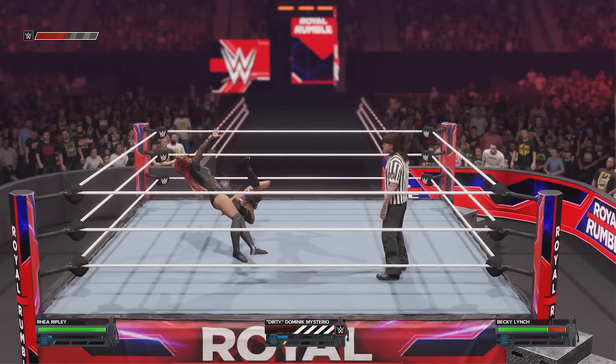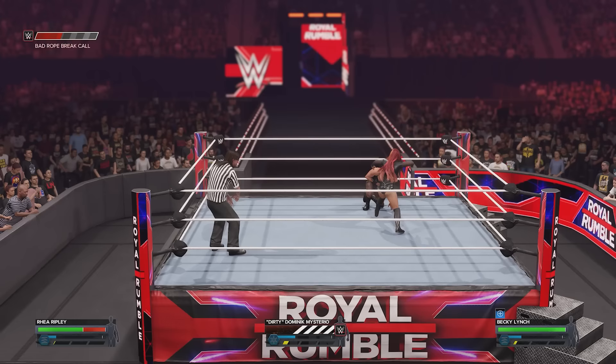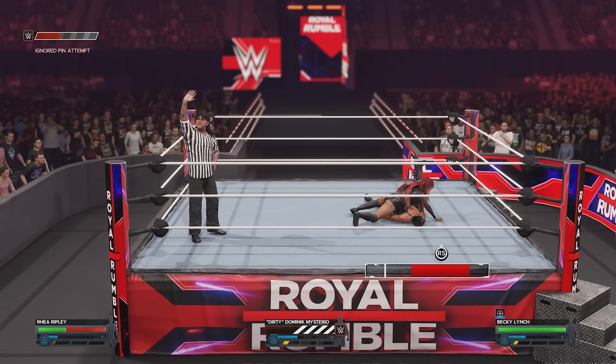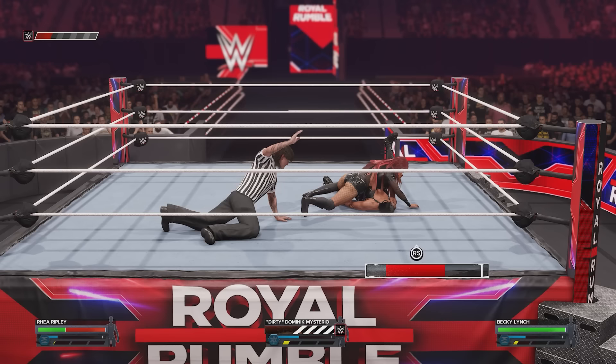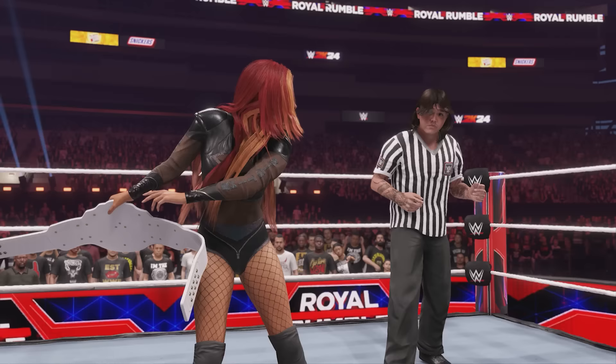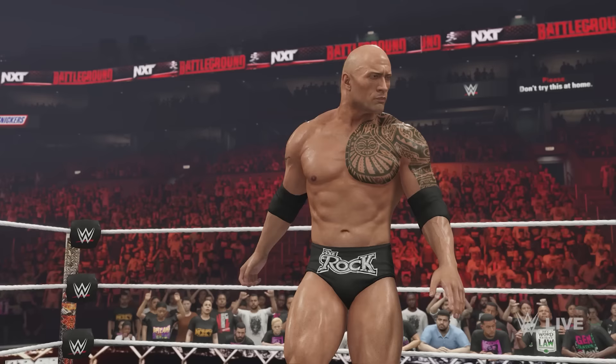If you do a title match and the special guest referee is allied or part of a faction with one of the people in the match, they are going to favor them — slow counting, being more reluctant to count normally. There are also different title win animations: you'll see reluctance to hand over a belt, or different cutscene animations for the victory motion, which is a really nice touch.